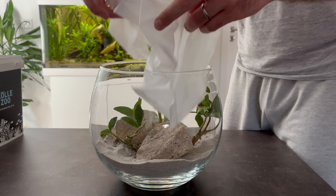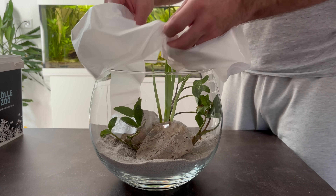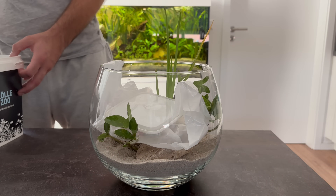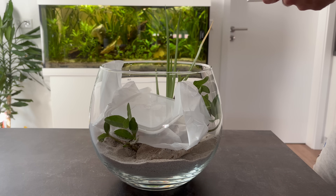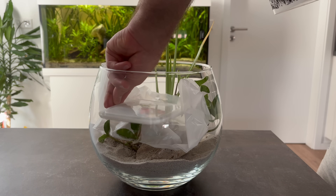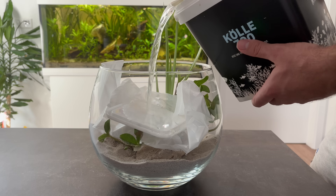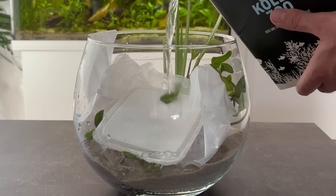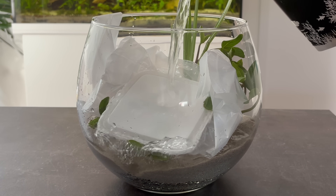Before pouring in the pond water, I add a layer of plastic — just a plastic bag and a plastic lid. This way the water won't disturb the sand or unroot the plants. It's a simple trick, but it makes all the difference in keeping the foundation intact. With the plants in place and everything secured, the stage is set. Next comes the most important step — introducing the pond water, and with it, the invisible life that will bring this miniature world to life.